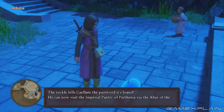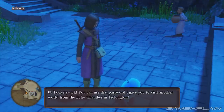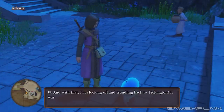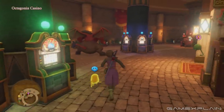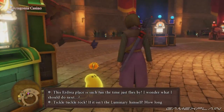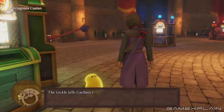The ninth Tockle is found in Arborea on the east side of the town in the lower section. It will give the password for the Imperial Pantry of Parthenia in the Altar of the Chosen. This is also the last Tockle before a major event occurs that pretty much makes every scene after this a pretty big spoiler, so we just wanted to give a warning before continuing on. The tenth Tockle can be found in the Octagonia Casino. Just look for it near the slot machines and the exchange counter. It will hand over the password for Briscaletti's Mansion in the Altar of the Heavenly Bride.